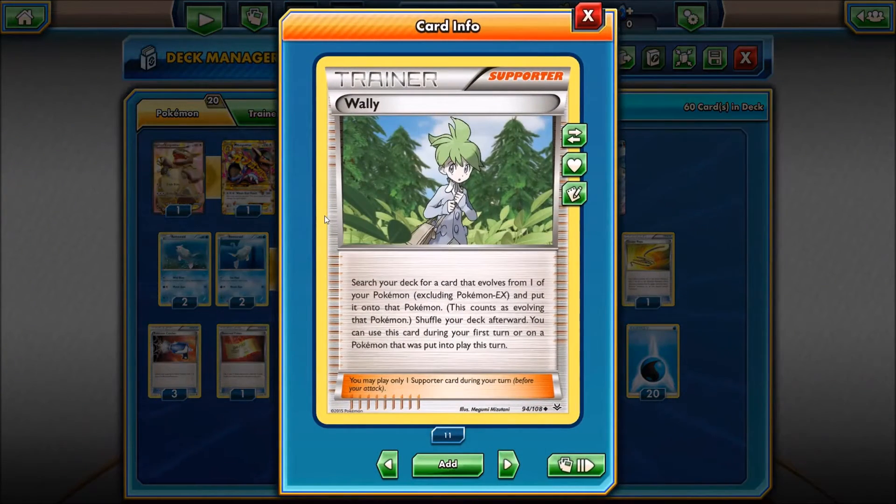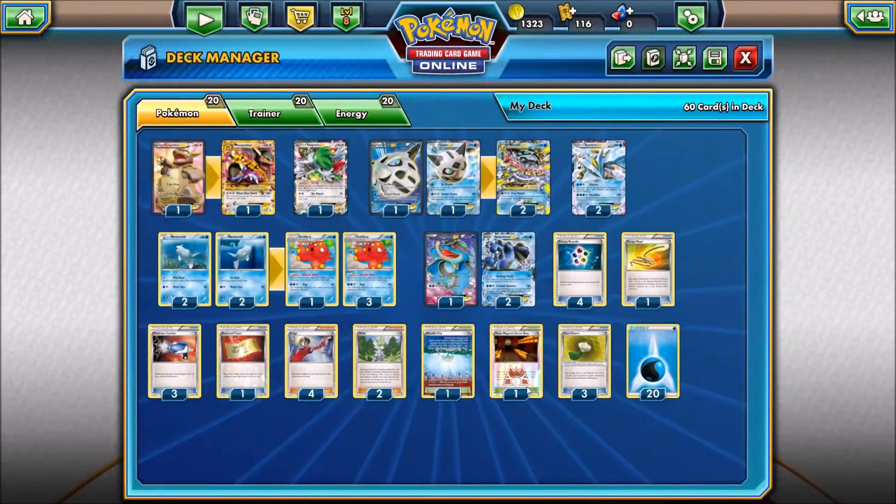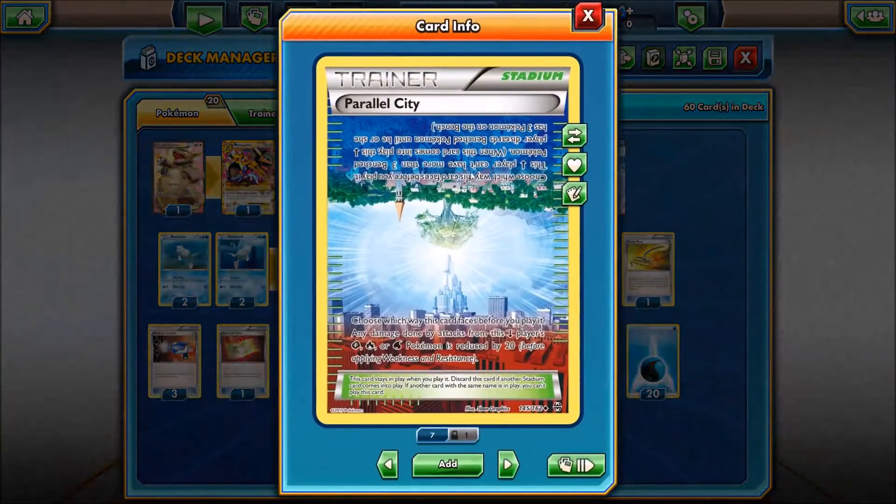We have two Wally's — get those Mega Evolutions off turn one if necessary. Actually, I can't evolve Mega Pokemon with Wally, but I can at least evolve Octillery turn one. We have a Parallel City — I'm not going to be using it, though. It's a really cool niche card, but it won't work when I have a Water Deck and I need a full bench of Pokemon to set things up.